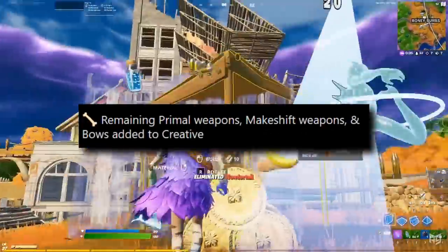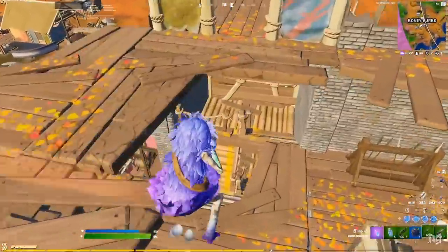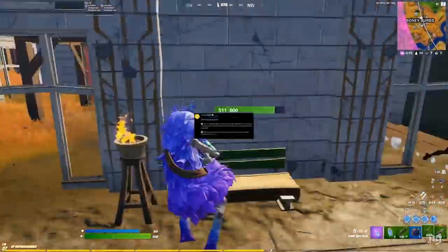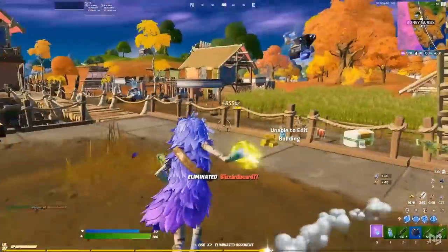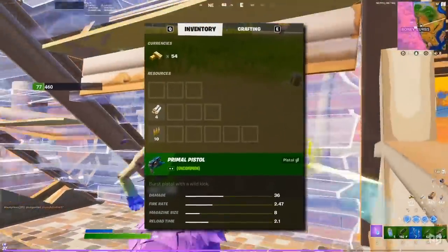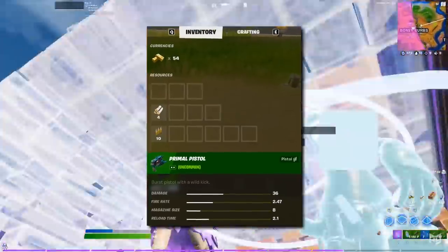The remaining primal weapons, makeshift weapons, and the bows have all now been added to creative, allowing you to practice with them at long last. Finally, and probably most importantly, there have been some major inventory improvements. With this new update, you can now hold the inventory button while you have a craftable item in hand to jump straight to the crafting tab, allowing you to craft weapons quicker than ever. They have also changed the way weapon stats are displayed, and now inspecting an item will show exact numerical values for certain stats, like damage and fire rate.